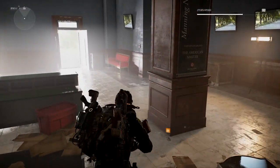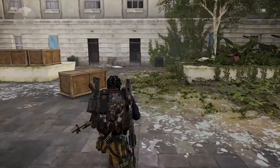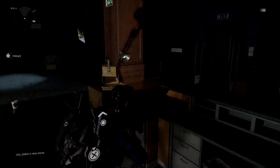Turn around and go through the courtyard to the other side. There is a telephone on a desk in there — interact with that and it spawns the enemy. So be ready. It's just one; I handled this one solo.